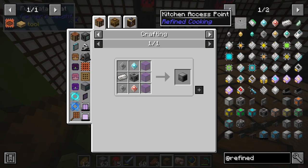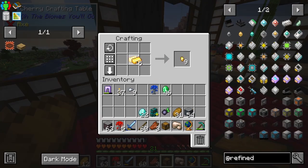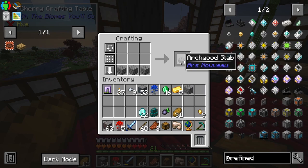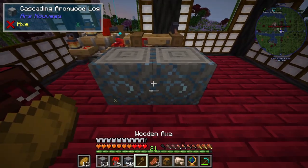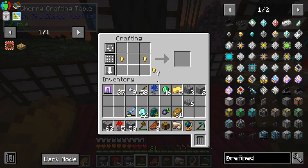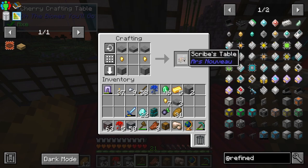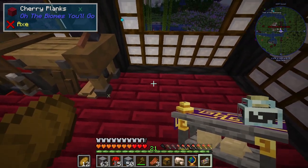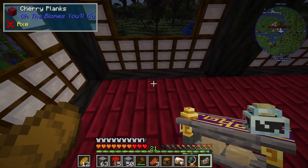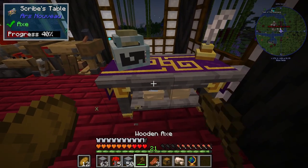There's a kitchen access point — that's cool. Okay, some really cool stuff here. We got our gold, let's do some of that and we'll just do a wood axe. Place these two down, chop chop — one there, one there, slabs across, then one there and one there. Yes, the scribes table! Now, where do I place it? That looks really cool but we're gonna move it.